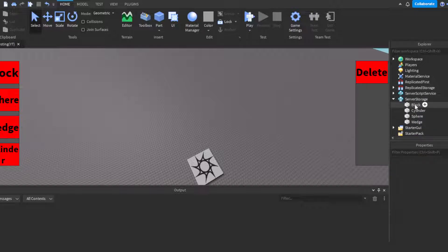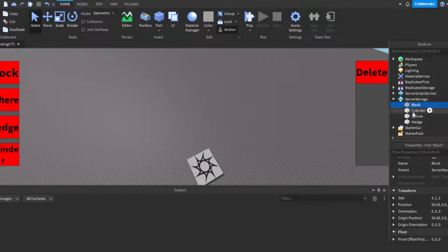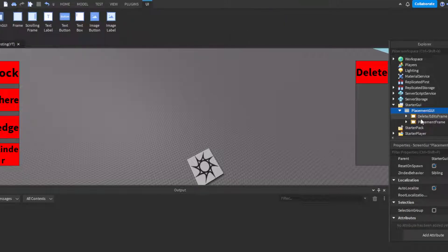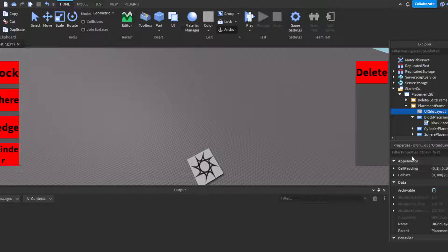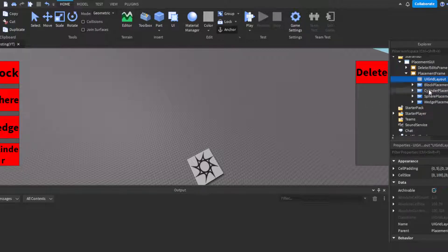Just a reminder: the scripts will be in the description so you don't have to worry about copying everything down. For the server storage, make sure you name all the parts and anchor all of them. Then in the UI, I have my PlacementGUI with a PlacementFrame, a UIGridLayout inside it, and four buttons. Here are the measurements so it looks organized.